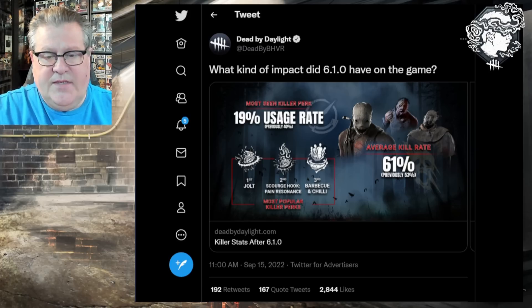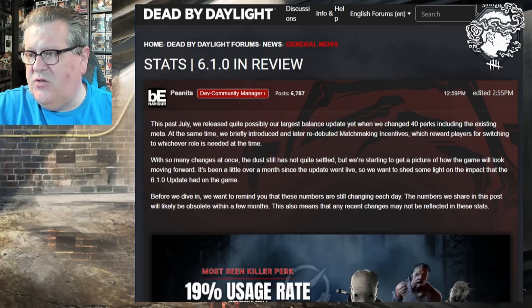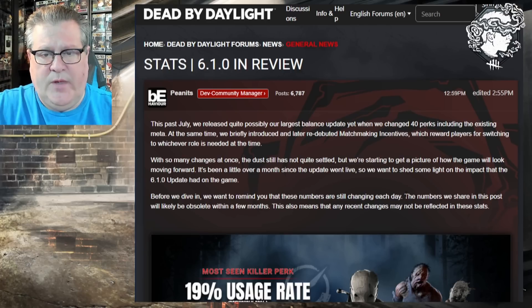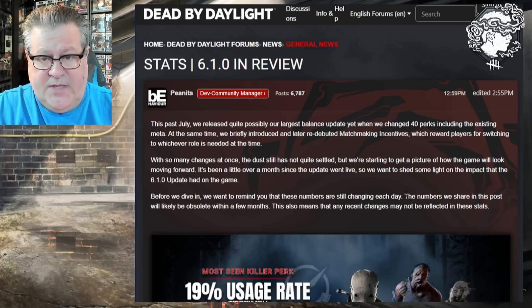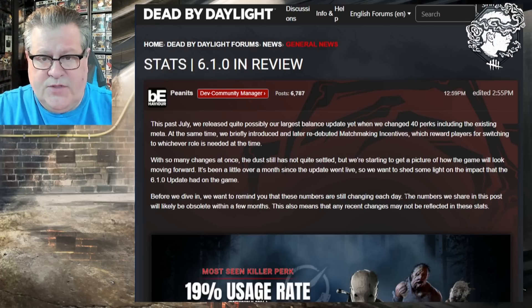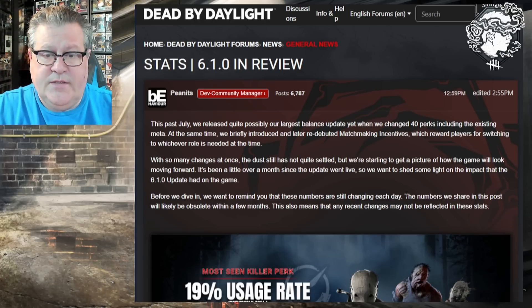They have this article: 'What kind of impact did 6.1 have on the game?' Clicking that link takes you to the official Dead by Daylight forums. The post reads: 'This past July we released quite possibly our largest balance update yet, when we changed 40 perks including the existing meta, and at the same time we briefly introduced and later re-debuted matchmaking incentives, which reward players for switching to whichever role is needed at the time.'